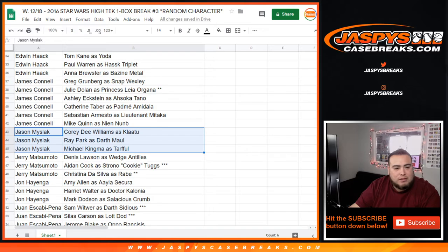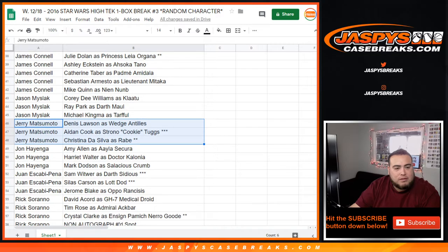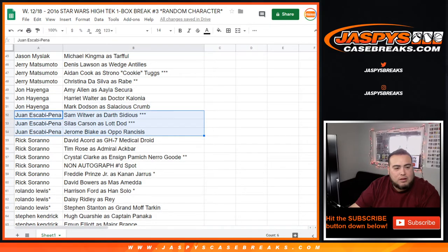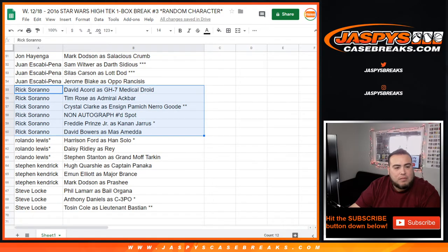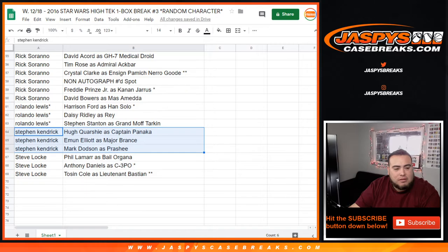Jason got Darth Maul. Jerry, Jon — there you go, Obi-Wan. There you go, Darth Sidious. Rik got Admiral Ackbar — it's a trap! Rolando, you got Han Solo, Rey, and Grand Moff Tarkin — nice three for last spot. Mojo, Steven Kaye, there you go. And then Steve Locke got C-3PO.